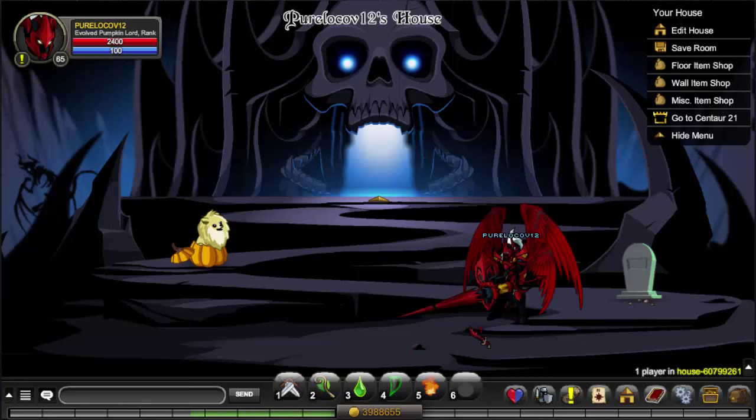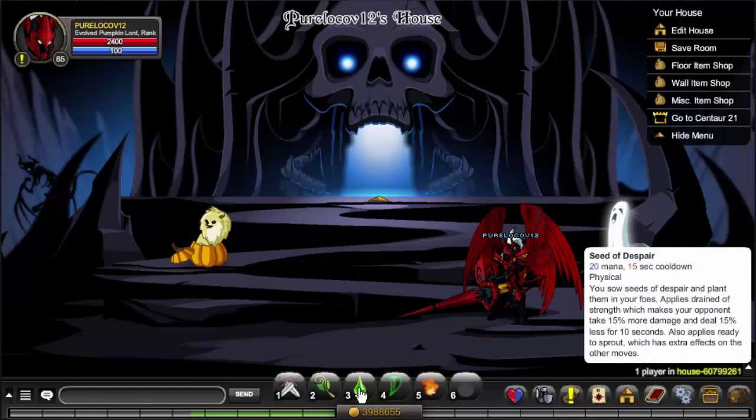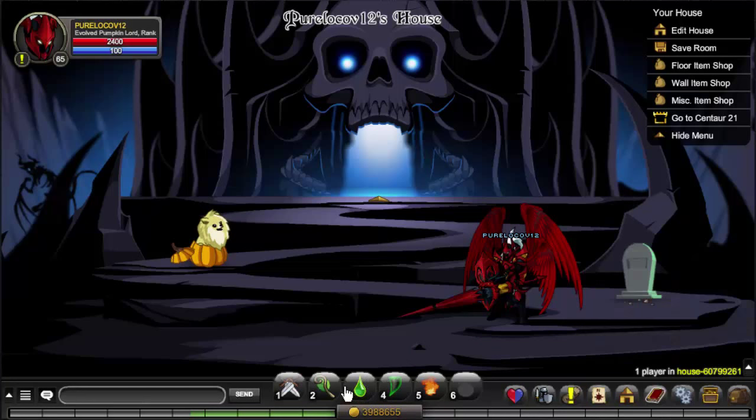The fifth one is the Dara Evolved Pumpkinlord class. What I like about it is that it's a redesigned class of the original Pumpkinlord class. It has some good damage output with this skill, and if you do a combo with these two you can play a great deal of combos. It's great in PvP and it's considered an OP class.